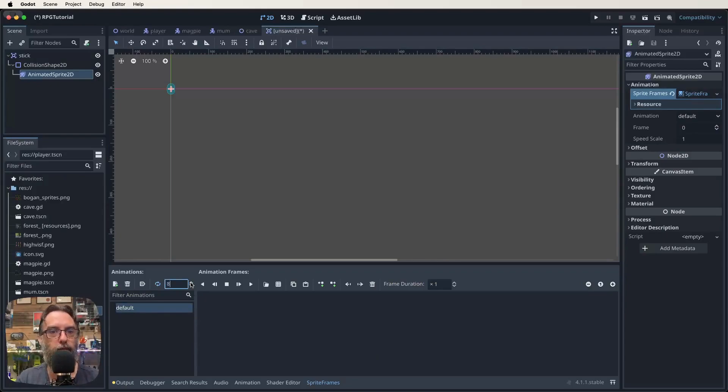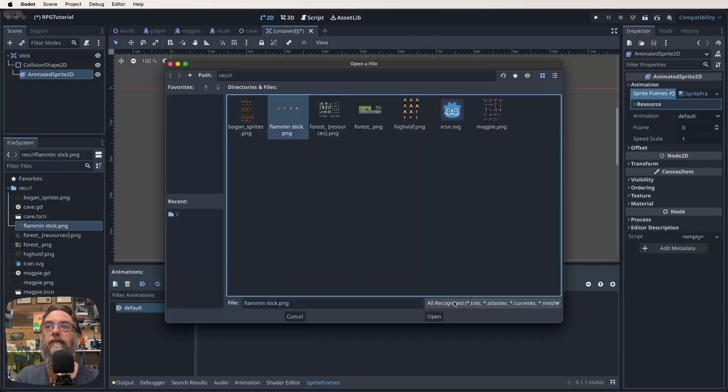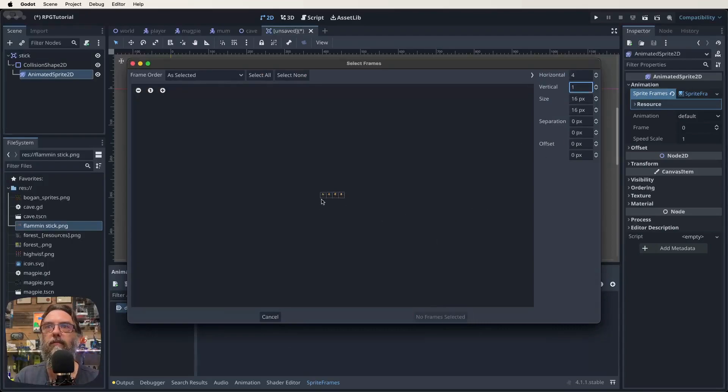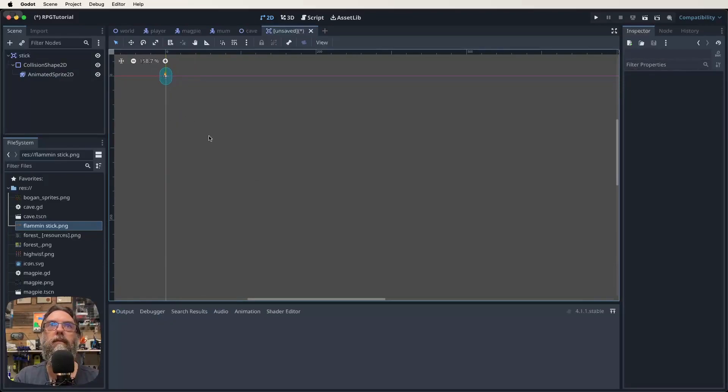This animation is going to be a four-frame animation. We want it to play twice a second, so we set it to eight frames per second and set auto-load to play. Then we find our sprites — if you've been following along you can find them linked below, on itch.io, or the GitHub links. We're going to use the flaming stick PNG. We click on the grid, click on flame and stick, open it up — it has one vertical and four horizontal frames — select them, add four frames, and there they are. Looks good, so let's save that.